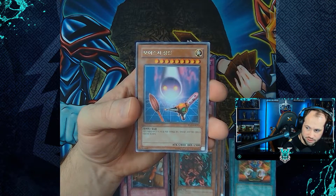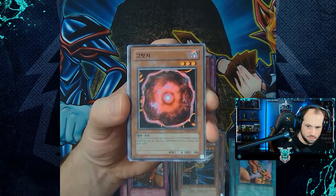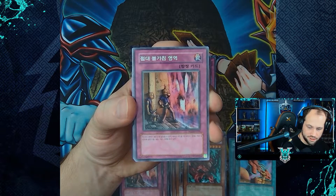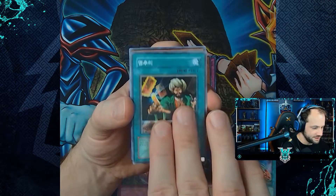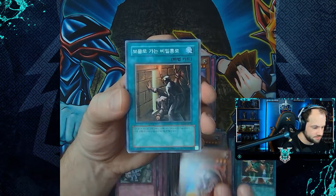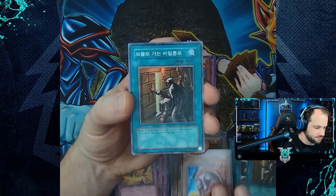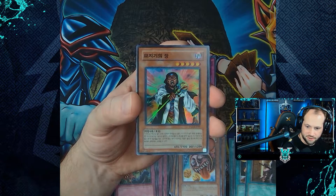Next bundle: Inpachi, Gravekeeper's Spear Soldier, Master Rancher, Mucus Yoke, Non-Aggression Area, Gravekeeper's Curse, Reasoning, Giant Axe Mummy, Narrow Pass, Dice Jar, Secret Path to the Treasures, Poison Mummy, Bottomless Shifting Sand, and Molten Behemoth.